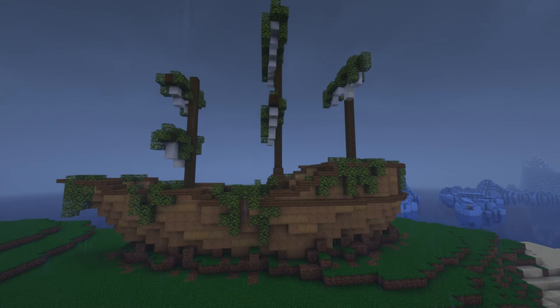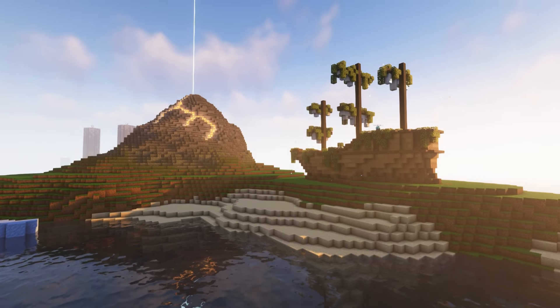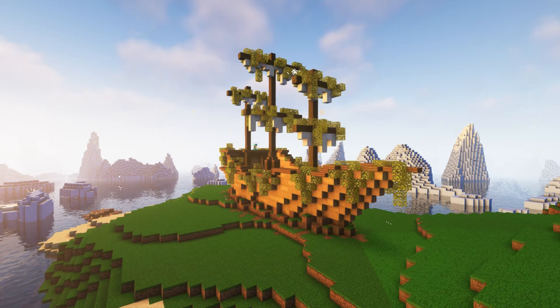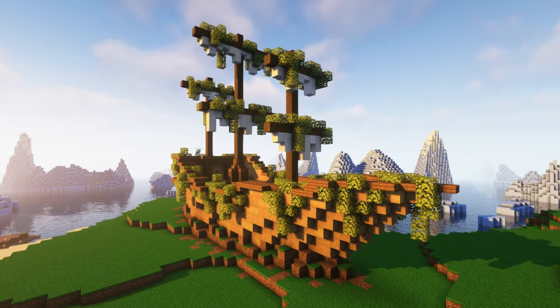There we go — a moss covered beached ship. I'm pretty proud of this one. Just like the volcano needed a redstone farm, I want to add one to the ship as well. With such a small space, I had to think carefully about the type of farm I wanted to build.